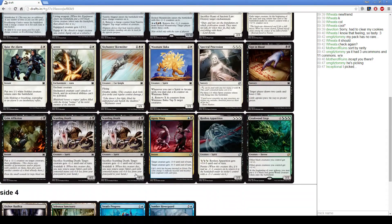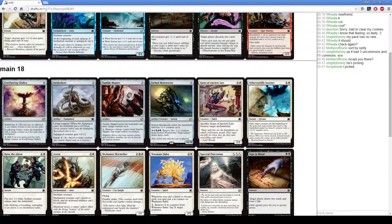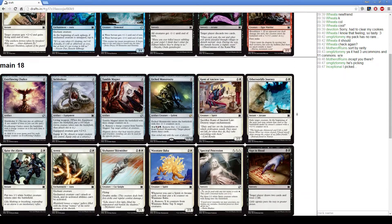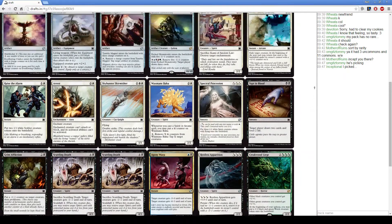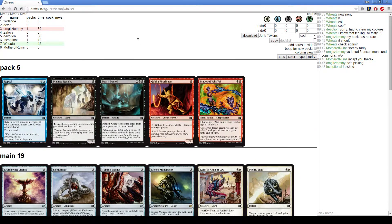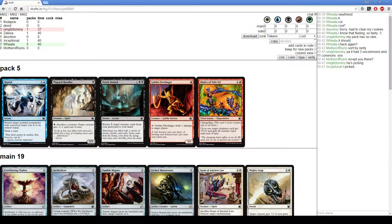Scuttling Death has Soulshift — it gets spirit cards back. Here we can take a Shrivel for the board, a Walking Nightmare for the board, or a Mighty Leap, which is actually fine. I'll take the Mighty Leap. We'll take the Rasulka — I suspected one would come back; did not suspect Repeal would come back, that's pretty insane.